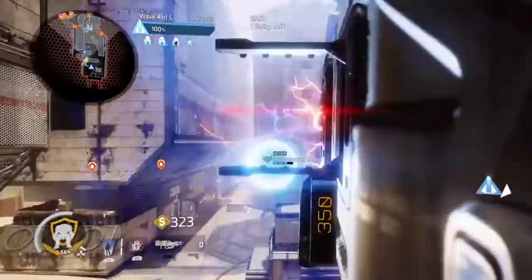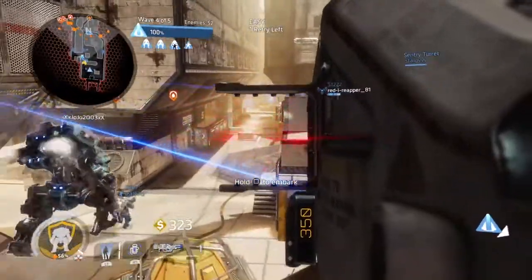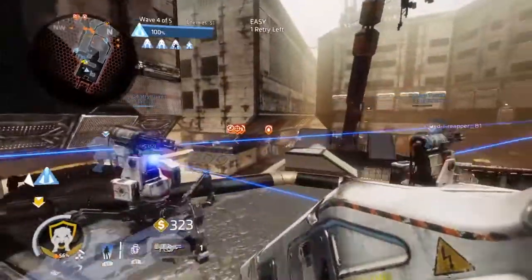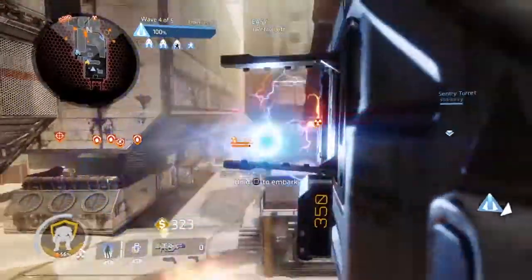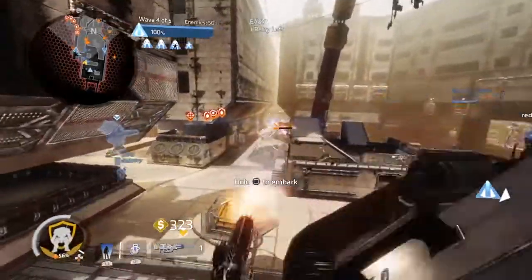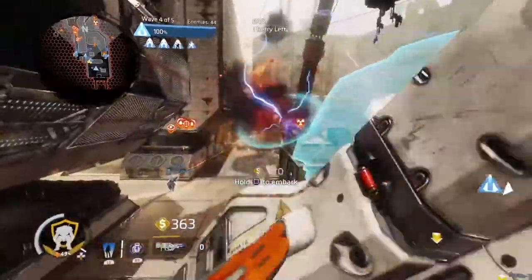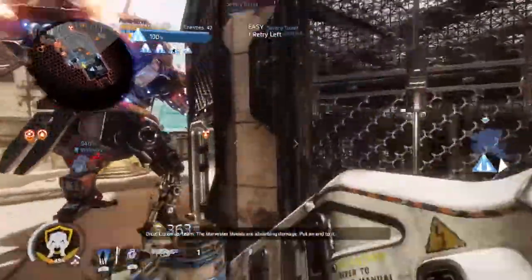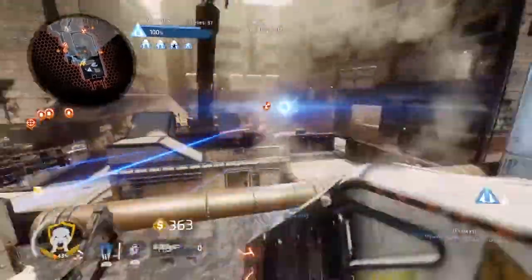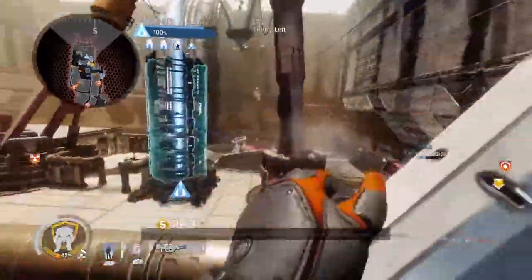Playing this loadout is very simple since it's more of a point-and-click adventure. You're going to be spamming the Thunderbolt in every general direction so you can cover as much ground as possible and slow enemies down to the point of them dying or being finished off by your teammates. Since we're going to be playing in easy and normal mode for Frontier Defense, it basically means we get unlimited anti-titan ammo, so we never have to worry about running out of ammo for our anti-titan weapon.